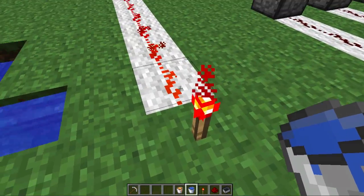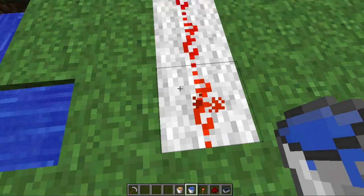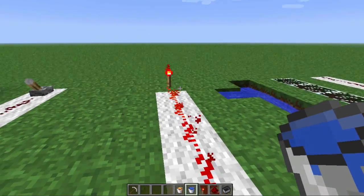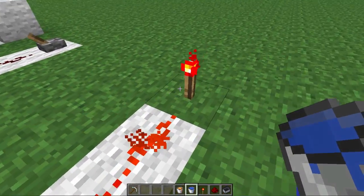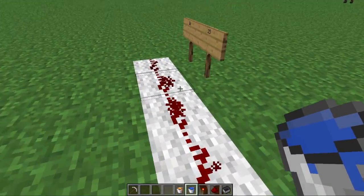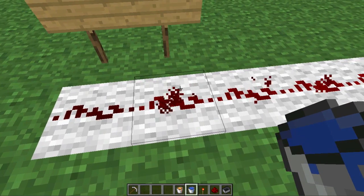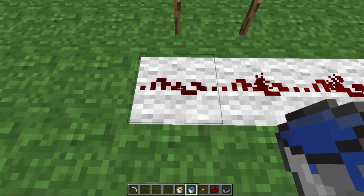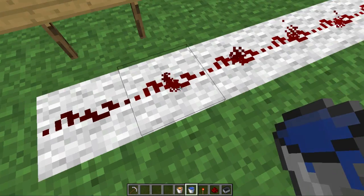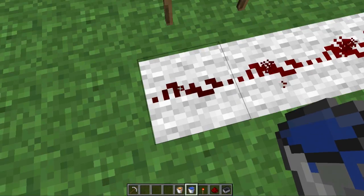When redstone has power supplied to it, the current in the wire can only travel 15 blocks away from the power source — my power source here is this torch. I can go to the 15th block and it still has power; however, the 16th block has no more power. The way I can tell is that the powered dust has particle effects coming off it, and the unpowered dust has none.